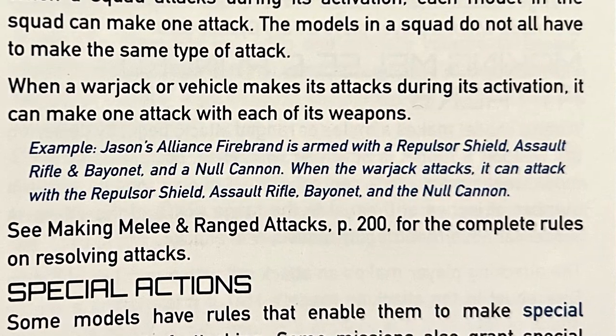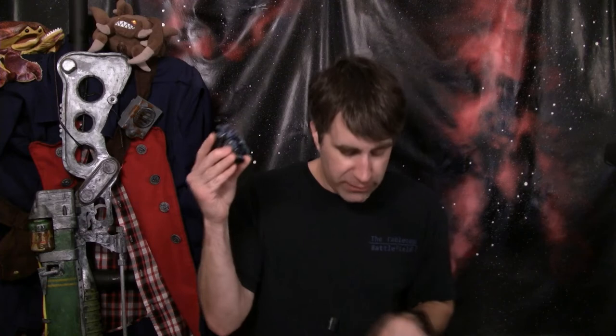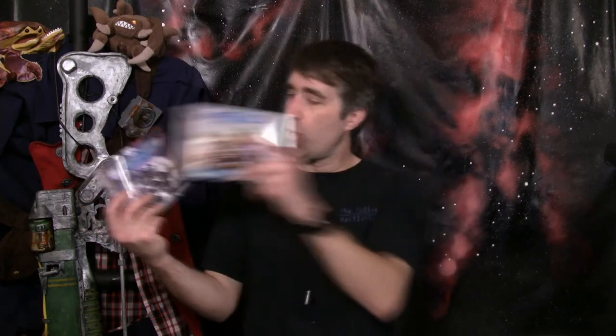It got to the point where I almost thought Privateer Press was stalking me. Reading from page 199 of the Thousand Worlds: "Example — Jason's Alliance Firebrand is armed with a repulsor shield, assault rifle and bayonet, and gnaw cannon. When the warjack attacks, it can attack with the repulsor shield, assault rifle, bayonet, and the gnaw cannon." That's the warjack I have, the way exactly I built it — and this happens to be the one warjack I did a painting video on. However, I went back to the original Warcaster rulebook printed before I had the miniatures, and that exact same example is in there. So no, they're not stalking me — just a really creepy coincidence. The point is the rules and examples are word-for-word from the original book.